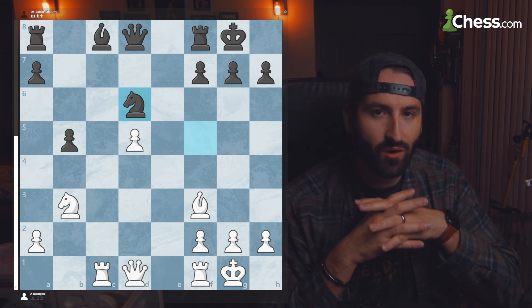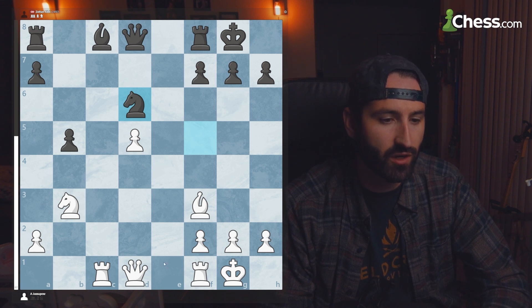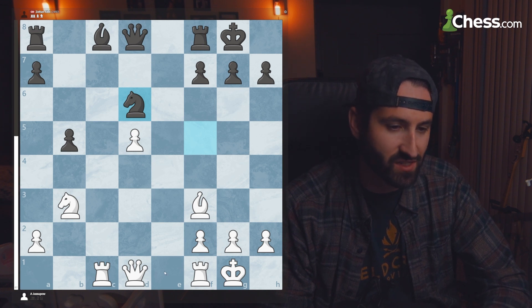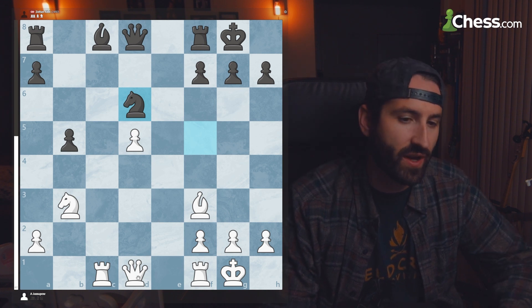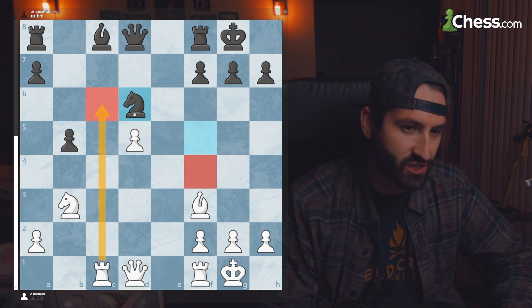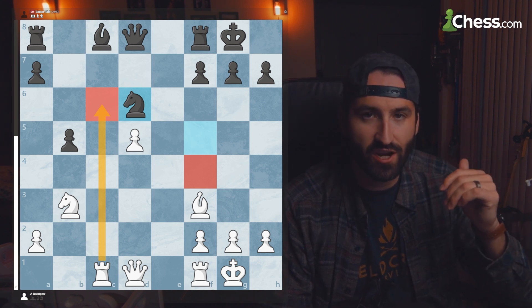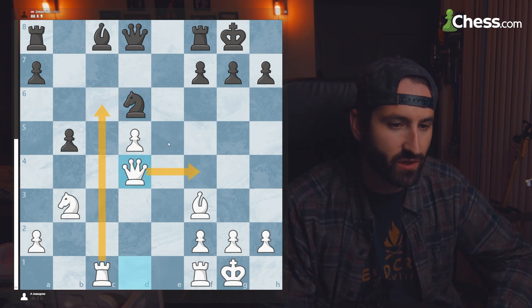White needs to figure out how to attack this isolated black knight since it's not supported by any pawns. One of the best ways is getting the queen over to f4 and the rook over to c6 — two pieces attacking the knight simultaneously. White plays queen to d4, looking to go to f4, and moves the rook toward c6.